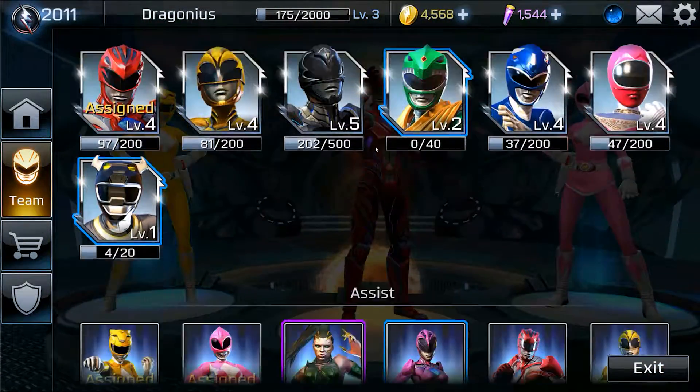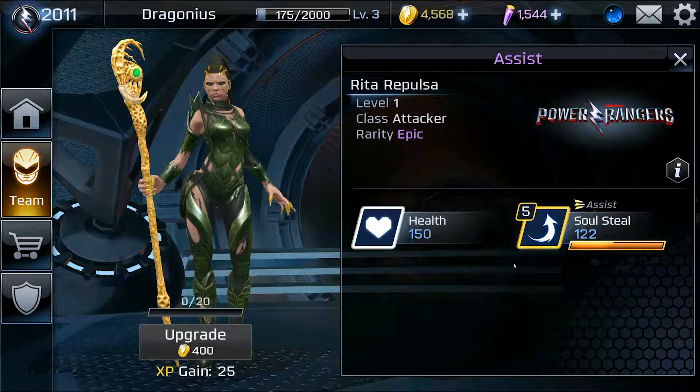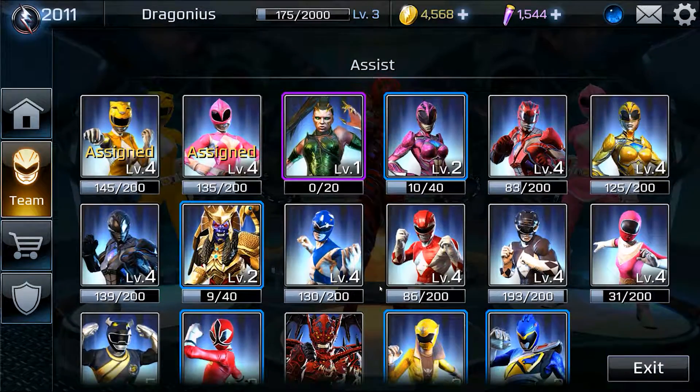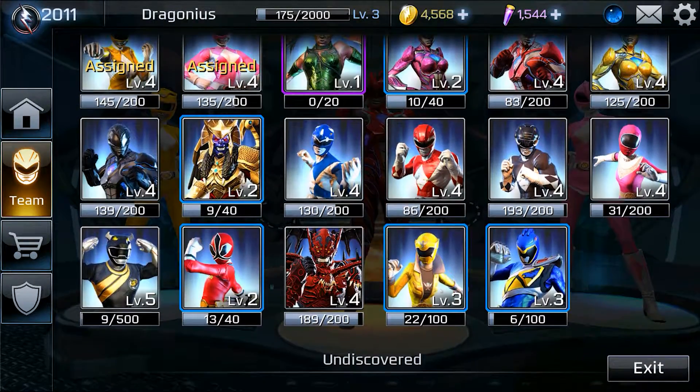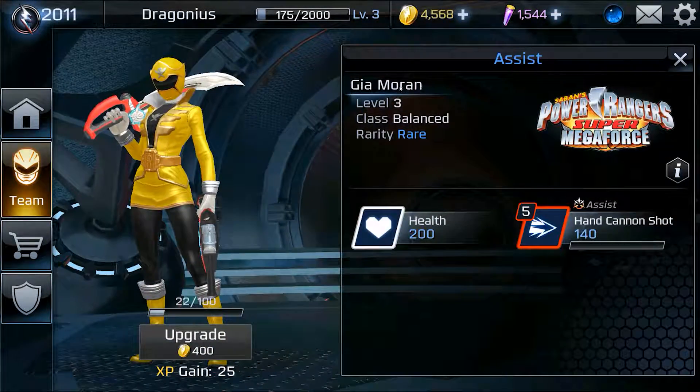What would I change out the Pink Ranger with? Very simple — from early on, if you could, get Rita. The reason you want Rita is because of her Soul Steal. It's a very quick move to do, but it is very powerful and she has a lot of health, which will give you a lot of health overall. Very useful to have. If you don't have access to her, use Gia. The reason you want Gia Moran is for her hand cannon shot. It isn't up close and personal, but if you can bait someone into using a defend move, this attack at point blank range does decent damage and sets you up for more combos with your other moves.